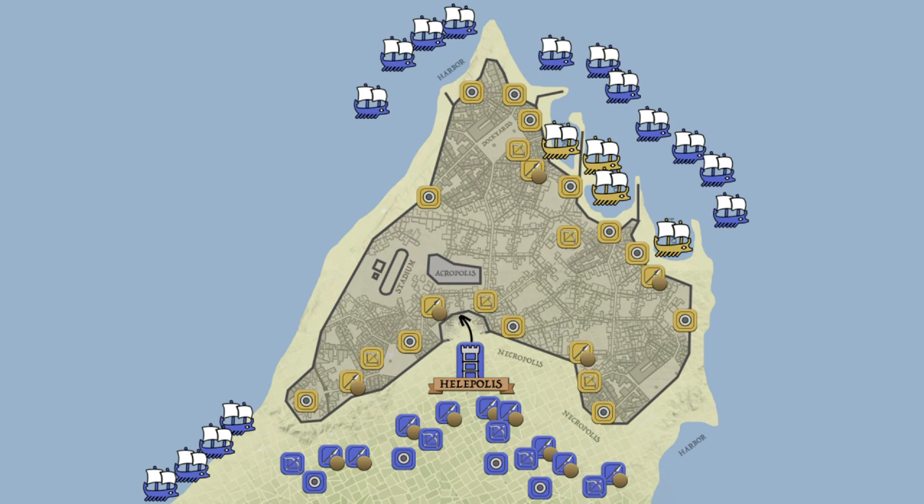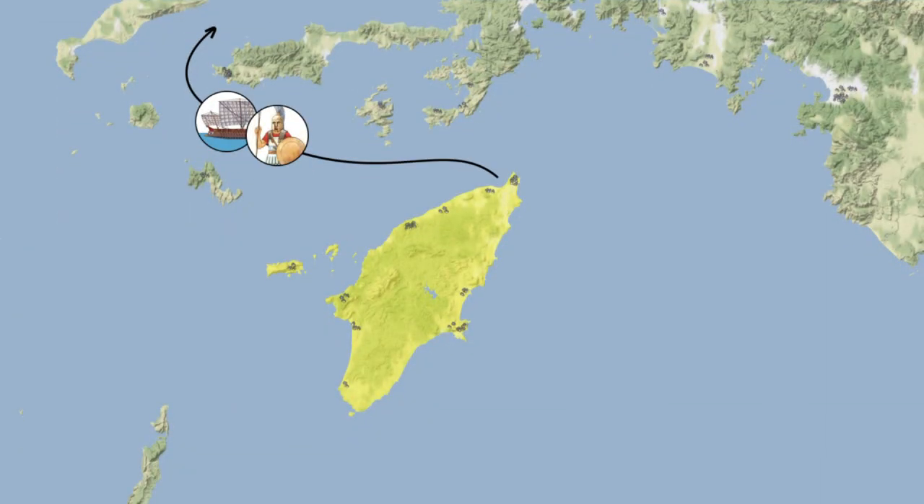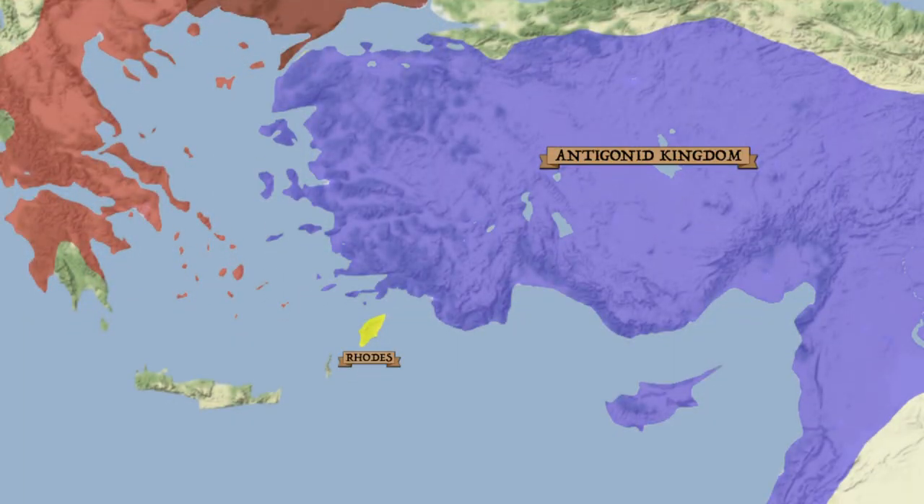When the Helepolis finally cracked the fortifications and the soldiers of Demetrius poured through the breach, they were met with the depressing sight of yet another ring of defenses. The attackers retreated but soon launched a daring follow-up night assault that managed to overcome the hastily erected inner wall. Fighting raged inside the city as Demetrius pushed all the way to the theater. Yet the Rhodians fought so zealously that they were able to halt and finally repel the incursion. Shortly thereafter, Demetrius was recalled by his father and forced to abandon the more than year-long siege.